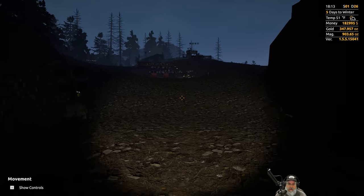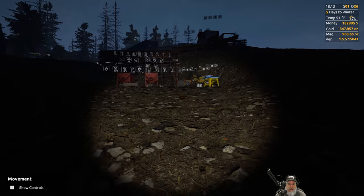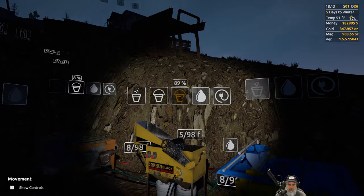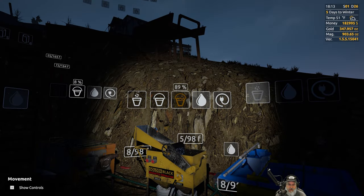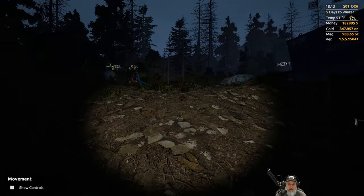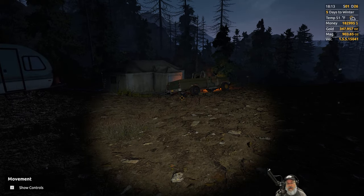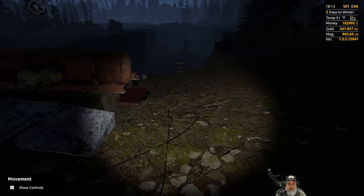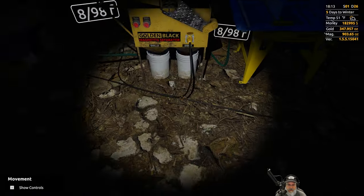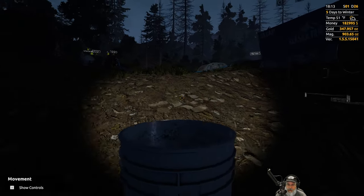We're going to look at the magnetite bucket and then head into town to sell. The magnetite bucket is at 89% - let's just leave it for now since it's not quite all the way up. Actually, we could get another upgrade from the blacksmith even with that much. Let's just take it with us and drop it off at the factory on the way into town.